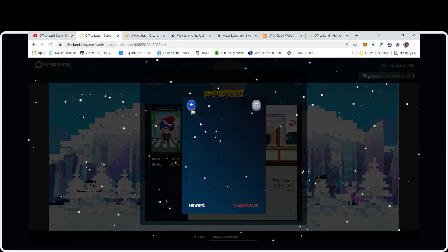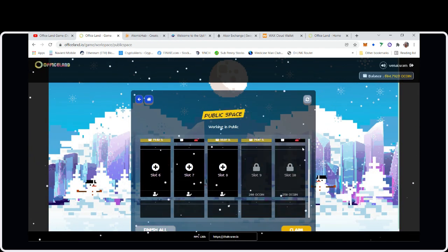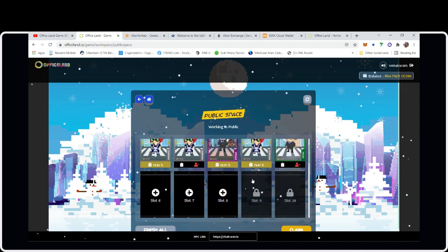He failed the task. We received 3.5 oCoin. Of course they'll take half of that. I'll just leave the lower task claims and claim all of them one day.